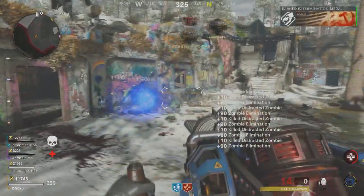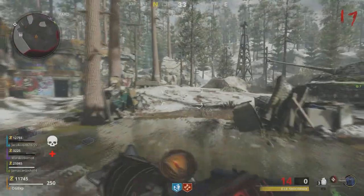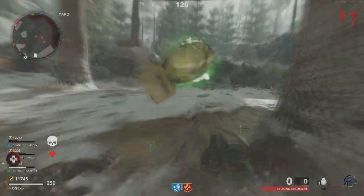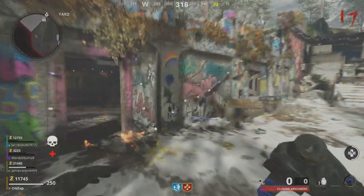Every one of those zombies in the pile-up is now dead. It's that simple: get 500 points, get yourself a decoy grenade, throw it on the wall, and that is the glitch. You rank up super quick and get your diamond camo super quick as well.